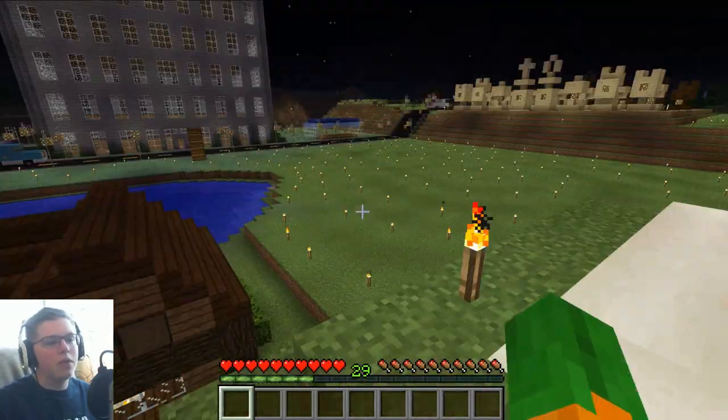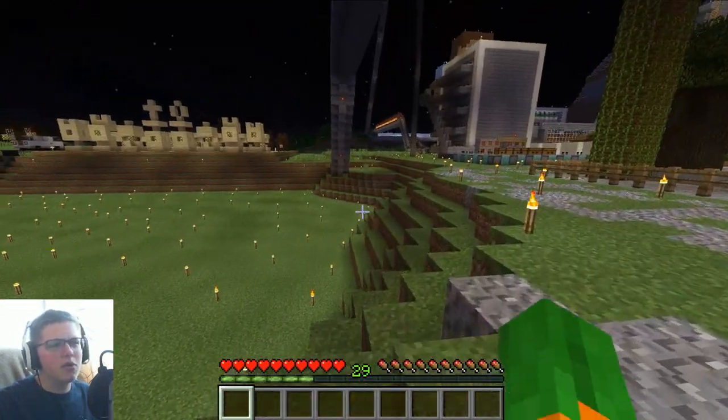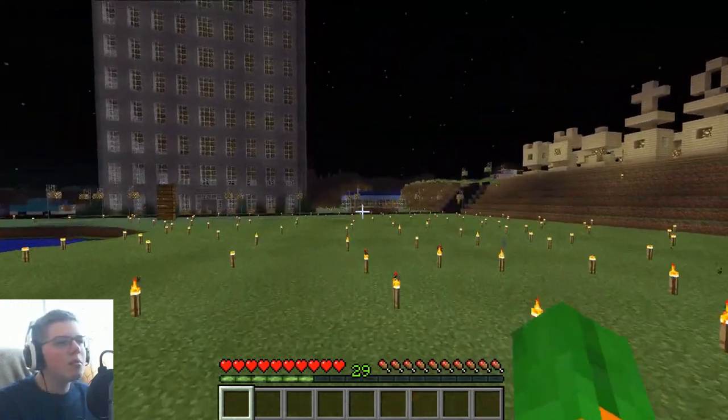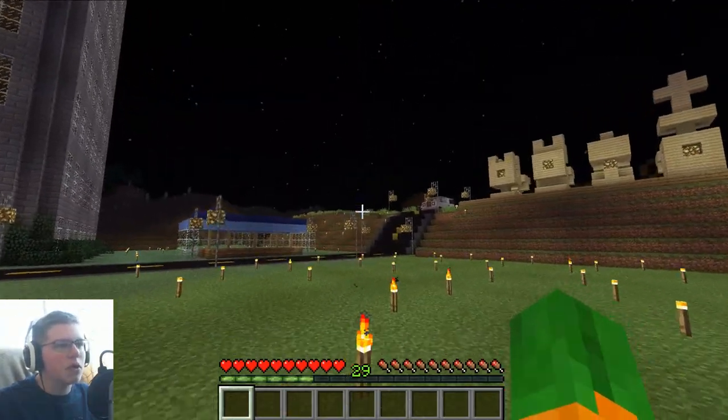Everything over there, behind there, up on the hills — all cleared out and terraformed to look really nice. The pond was shrunk a little bit, and right in front of me you can see the parking lot and the road that I built. The car designs were taken from somebody on Google — they're pretty standard car designs so I don't think I need to give credit to anybody.